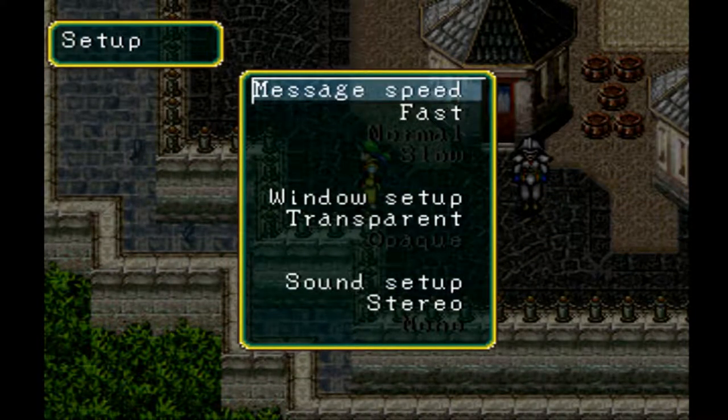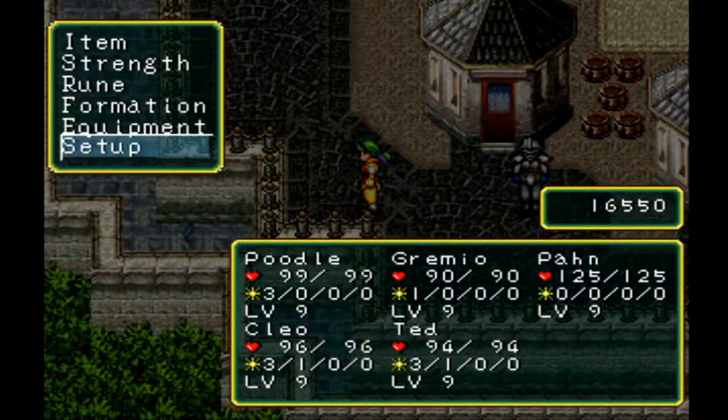A lot of games have the dash, but you can also set it up — or maybe not the dash, but the running part. Like, for example, in Grandia, you can just walk with the D-pad, but then you use the analog stick and you automatically run. So I was hoping that would be the same thing here, but oh well.